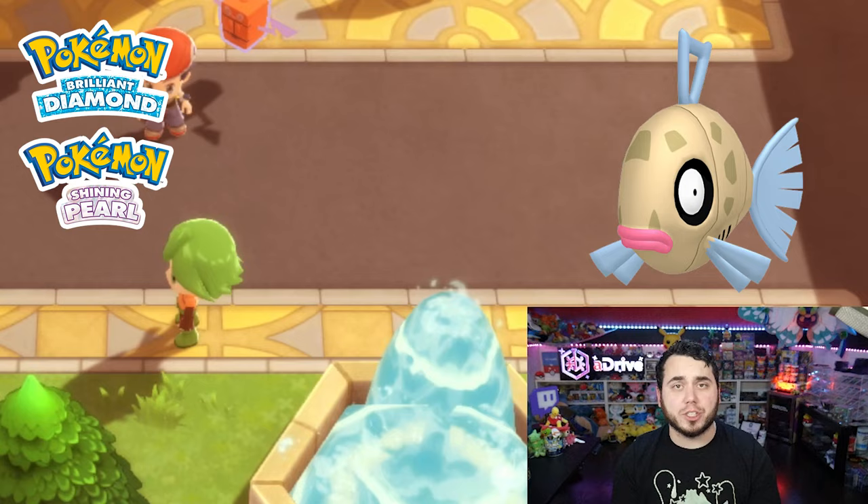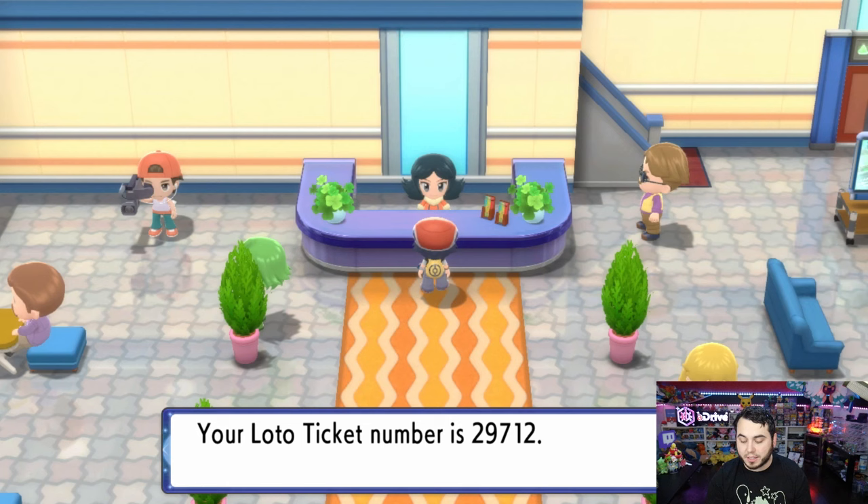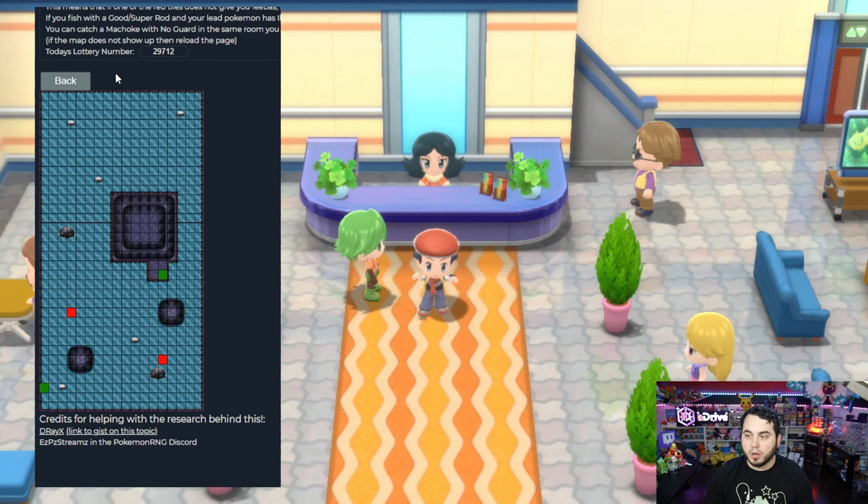Shoutouts to D-RayX and Easy Peasy Streams who are credited on the website for making this incredible tool. First thing we're going to do is go to Jubilife City, head inside, talk to the Secretary, and grab our Lotto ID for the day. Now this resets every single day, so grab your Lotto ID. My Lotto ticket is 29712, so you're going to write that down.